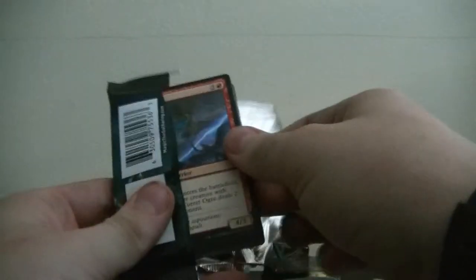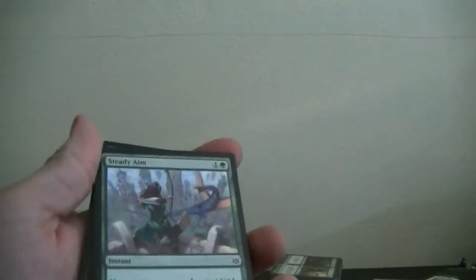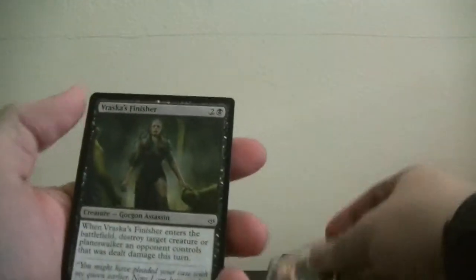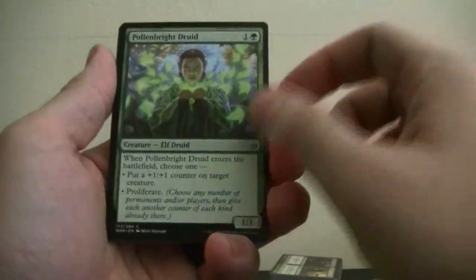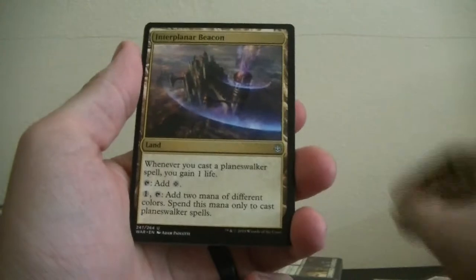Let's go with the Spark of War — again one of my favorites, I like the design, I like that they're greenish. Green is one of my favorite colors, along with black and purple. So we got Turret Ogre, Pouncing Lynx, Stealth Mission, Steady Aim, Aid the Fallen, Thunder Drake, Charmed Stray, Vraska's Finisher, Hearth Fire, Pollen Bright Druid. Mayhem Devil — we're in the silvers. Whenever you cast a Planeswalker, you gain one life — that ain't bad.